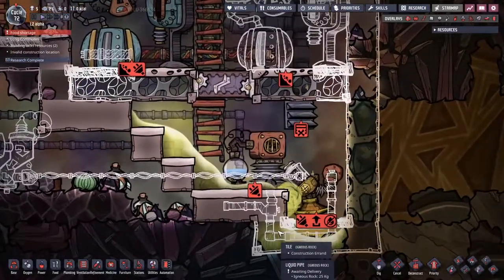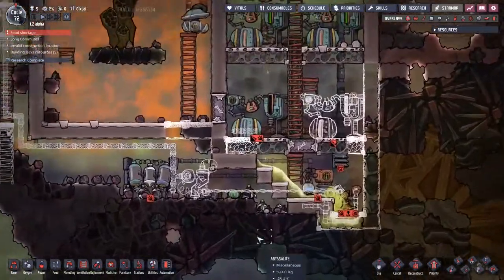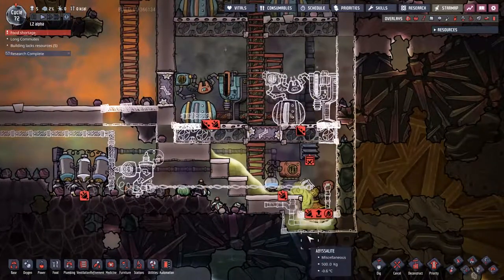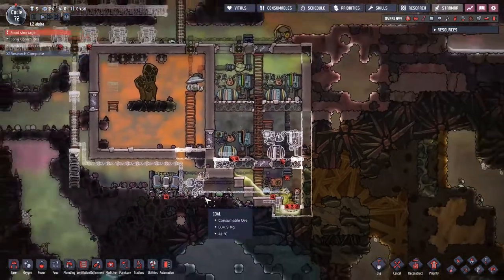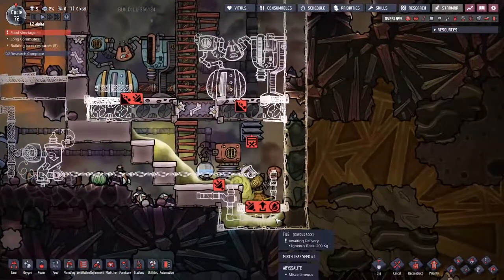Down this way, the carbon skimmer has been finished, but we have the whole infrastructure that needs to be put into place: the power, the tubes, the pipes. The pipes are what I'm thinking of. Tubes, of course, are a method of transport, not a method of moving items and utilities.